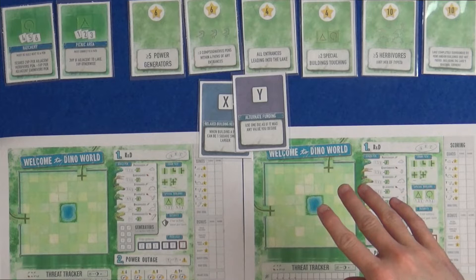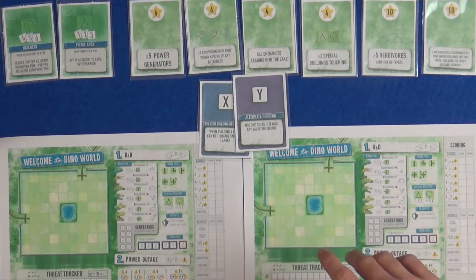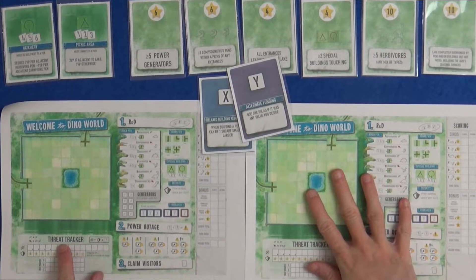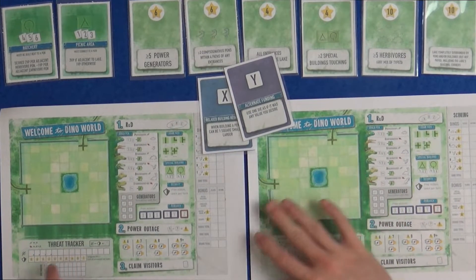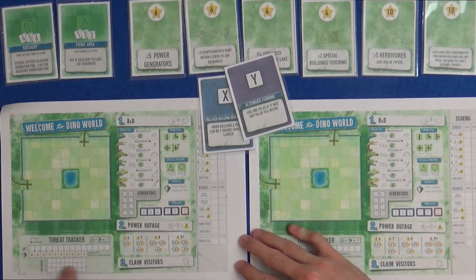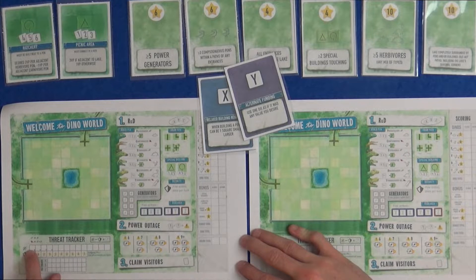I'll show you the Z in a second. There is also this Threat Tracker down here. So there is now a Threat Tracker, as well as the Dice Tracker. The Threat Tracker goes up every time you get a new dinosaur, because there is more risk, there's more threat to your park. Every time you get a Herbivore, you mark it up by one. Every time you get a Carnivore, you mark it up by two.